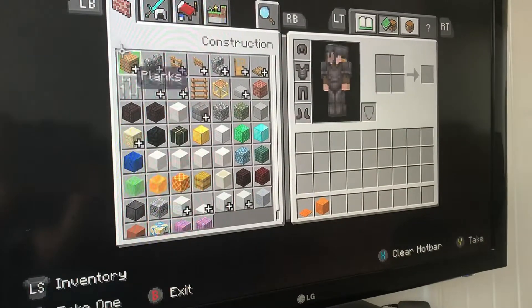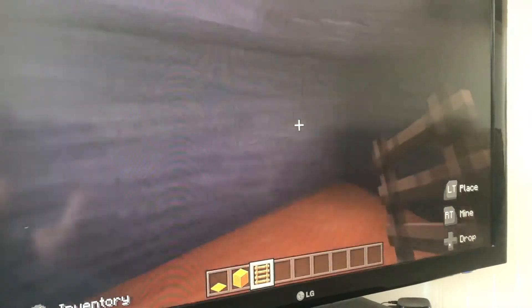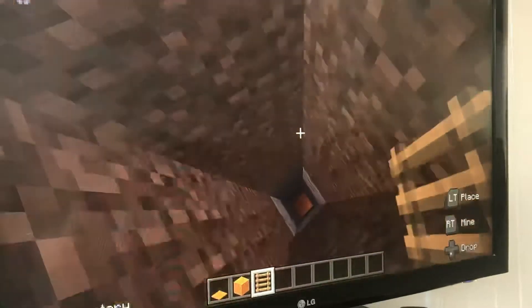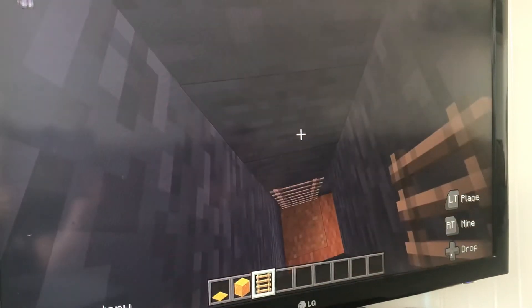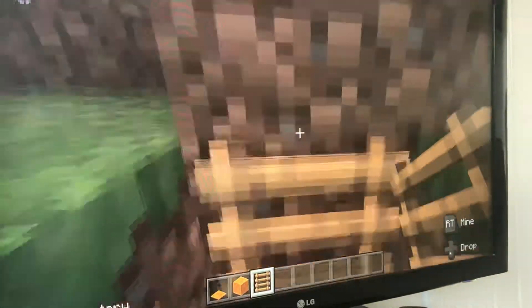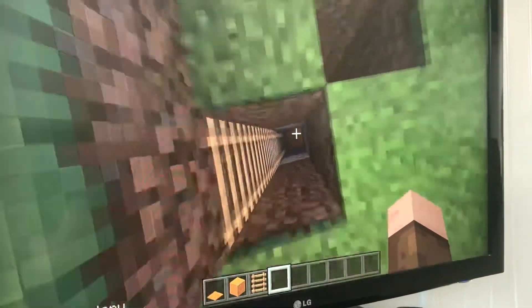Now you will need a ladder to get down and up. So I am going to put a ladder. You might put some water. But I am just going to do a ladder like this. And now we are going to get back down through this hole.